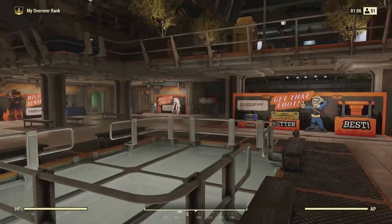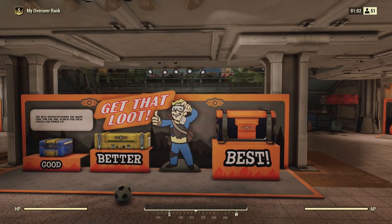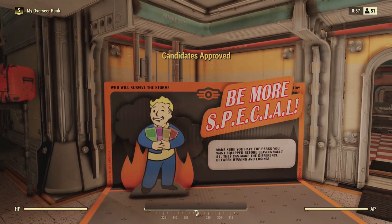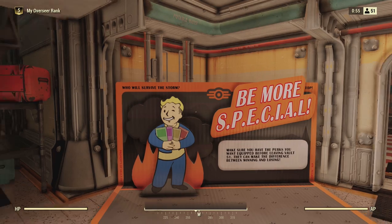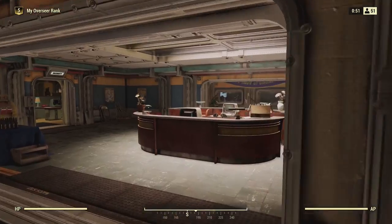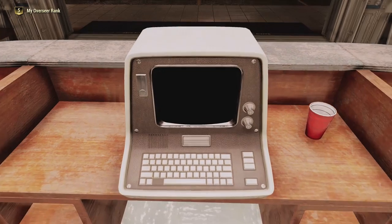You have less than one minute to gather as much information as possible before the game drops us into the new map. You need to make your way to the front desk terminal, and we're trying to find as much information and lore about Vault 51 as we can.